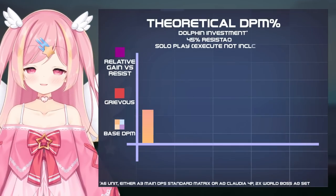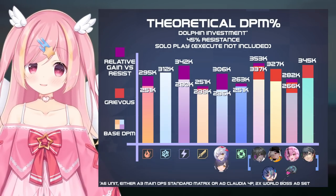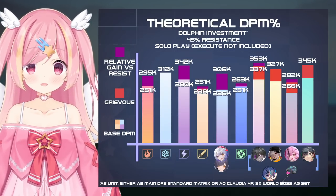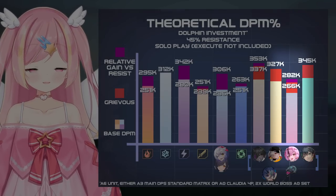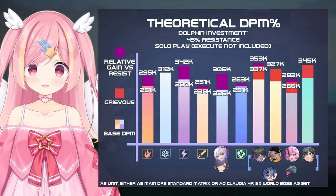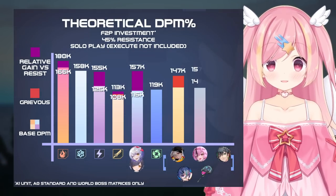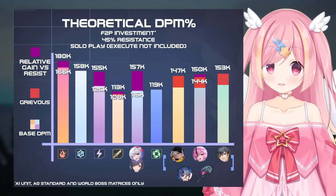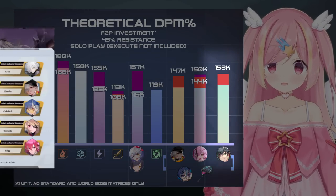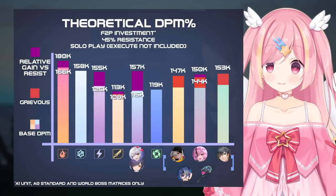At a dolphin investment level with A6 units and one A3 standard matrix main DPS set, or a 0-star Claudia set if applicable, the comps are still fairly balanced. The lawn comp falls off compared to other teams, as it relies on strong off-field limited matrices to really make the damage shine. In FTP teams with A1 units and 0-star standard matrices only, Jinono comes out fairly strong, though Umi is completely unusable at this investment level. While the altered Jinono team pulls ahead, Claudia will be entering standard with this update, so it should be easy for even FTPs to obtain more advancements for her.